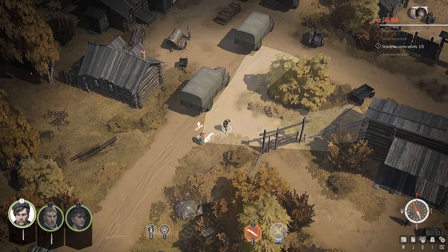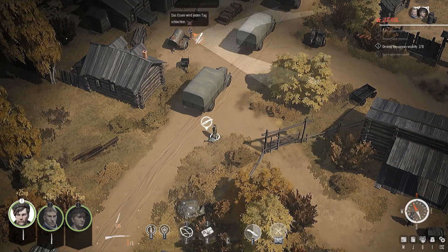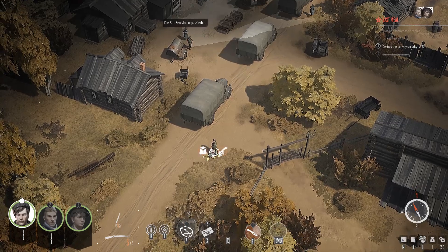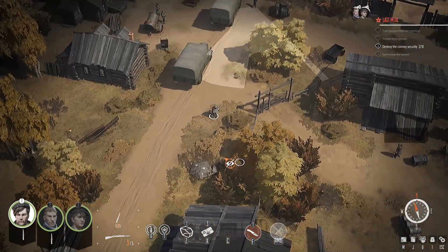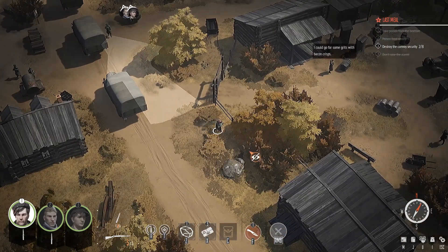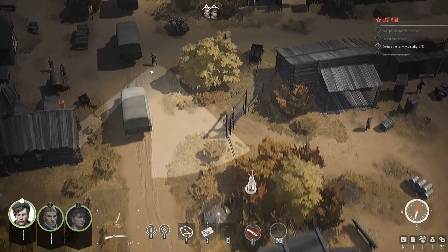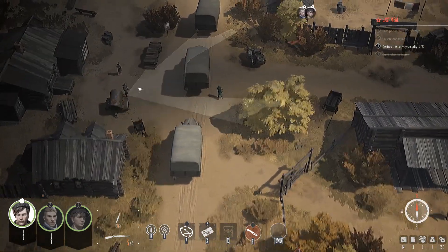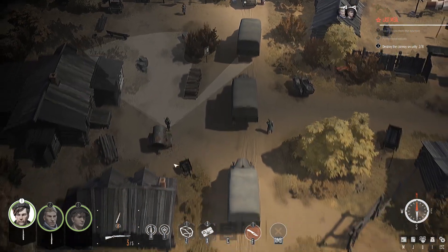We're going to throw a knife into him. The reason I did that is because you can see there's chevrons above his head. That means he's a high rank, so he might have been able to fight me off if I was unlucky. There we go. I think our next guy's probably this fella here - maybe. That might be a bit tricky, though.